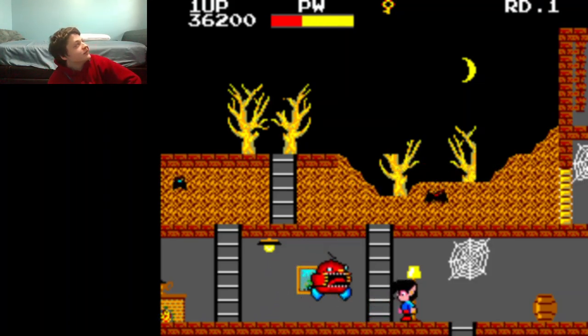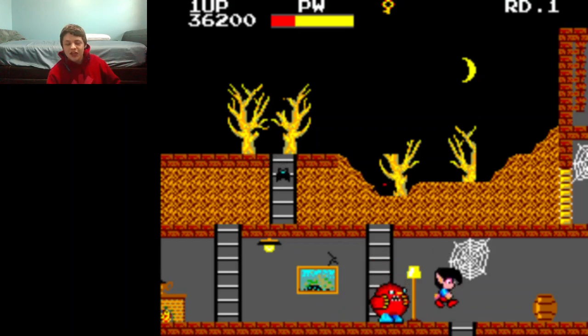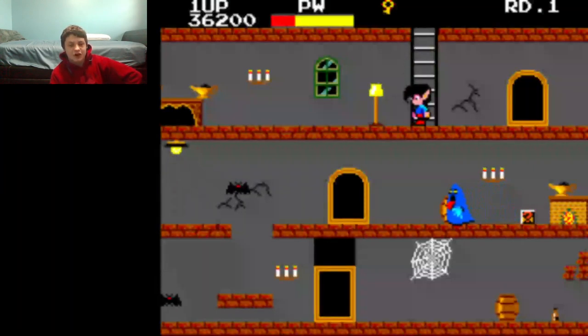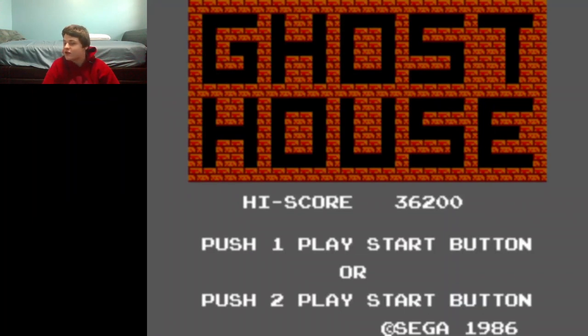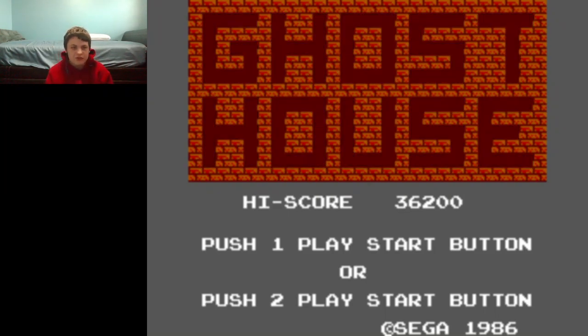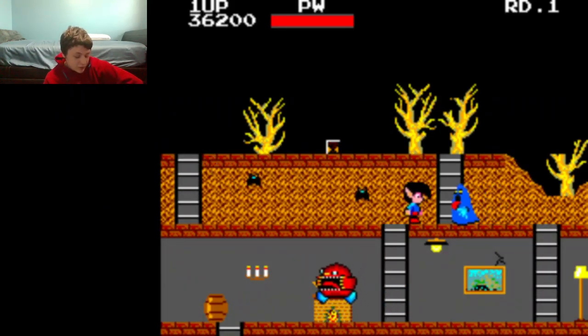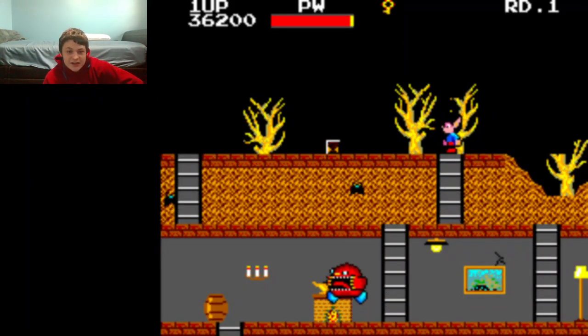I thought that I would play a spooky game for Andrew Plays, because it's October and it's the right time of year to do such a thing. While this game isn't necessarily spooky, it does have a horror theme with stuff like monsters and ghosts. The game, of course, is Ghost House for the Sega Master System, originally released by Sega in 1986.